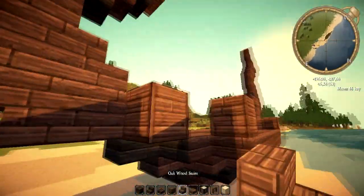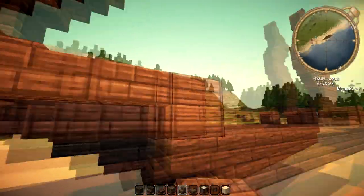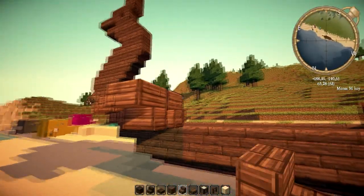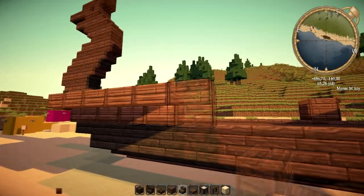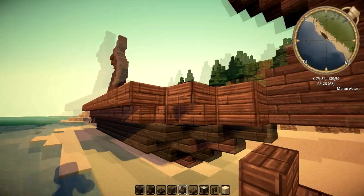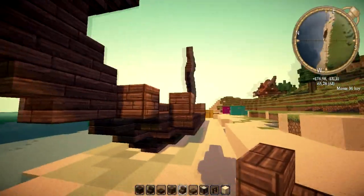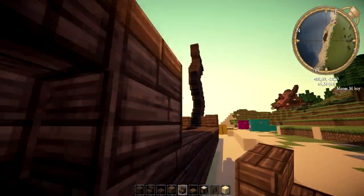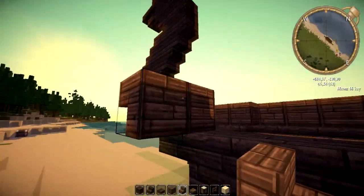Then we're gonna take out oak wood stairs, place one of them like this, one of them like that, and then on this side as well. We're gonna go all the way through until we meet the other block, and then do this on the other side so that you create this kind of shape. That's what you want to do on both sides.